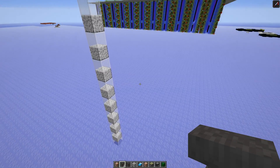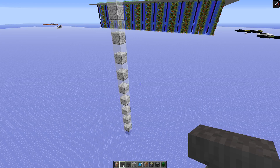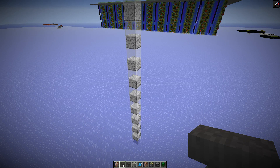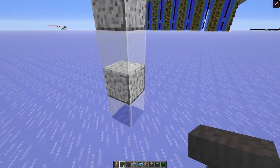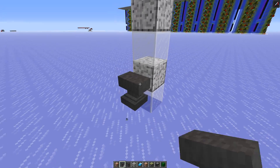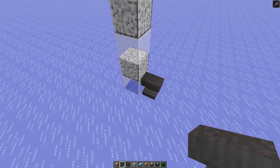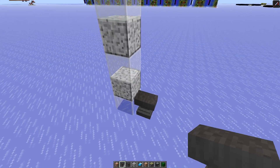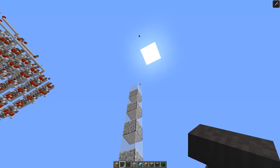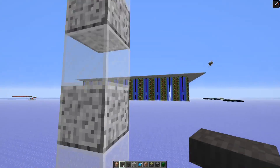According to the wiki, there is a number of blocks fallen times 5% chance that an anvil would degrade by one stage. So that would only affect dropping distances higher than one block, so an anvil can always drop down a single block without getting damaged. In theory, if I put this one higher, there should be a 10% chance the anvil would get damaged if dropped from this height, and if I drop it from 21 blocks, up here there should be a 100% chance that the anvil degrades by one stage.